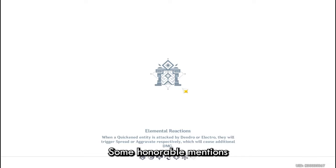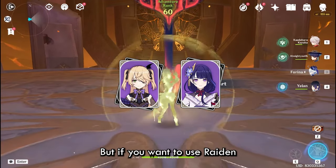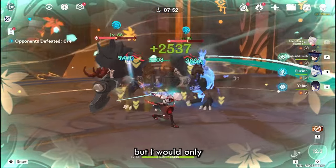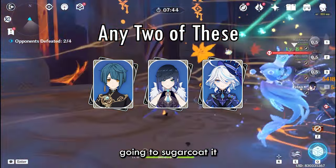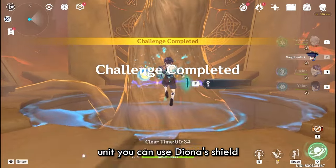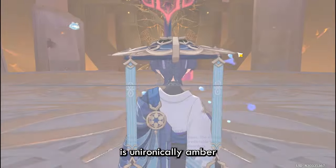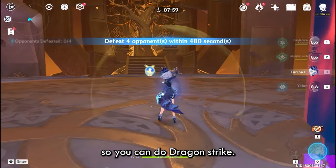That will be it for mainstream Diluc teams. Some honorable mentions: overload team with Chevreuse, overwave team with Fischl or Raiden as electro support — though for Raiden I'd only recommend Fischl. Another honorable mention is double hydro where Diluc gets carried — not gonna sugarcoat it. There are also some other vape variations with double Anemo, or replacing your Anemo unit with Diona's shield for Dragon Strike, though that's not really good — your overall damage output remains the same if not lower. The best option for Dragon Strike vape is actually Amber at C6 with Elegy, so she can enable your VV with Pyro and also provide a movement speed buff for Dragon Strike.